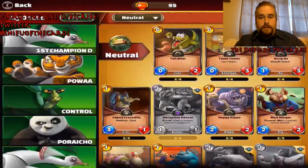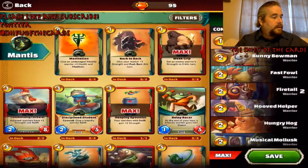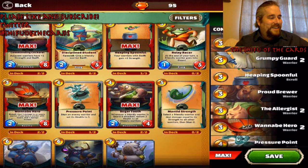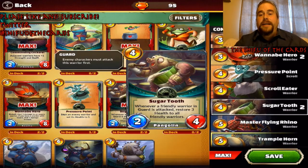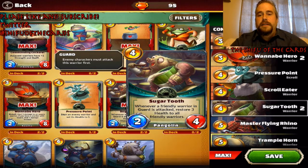All focused on one exceptionally strong card — and that card is Sugar Tooth. He's a little camera shy. Sugar Tooth: whenever a friendly minion in guard is attacked, restore three health to all warriors. Ludia made this card to say thank you to control players.